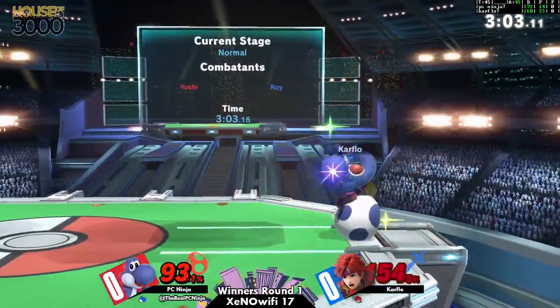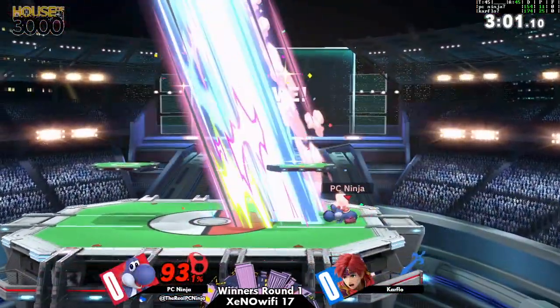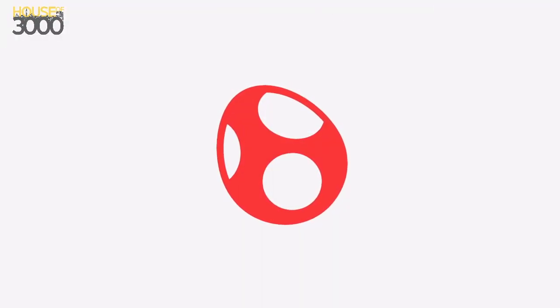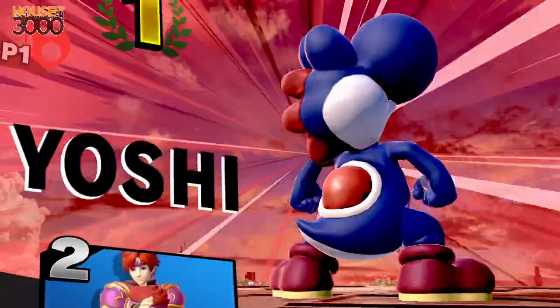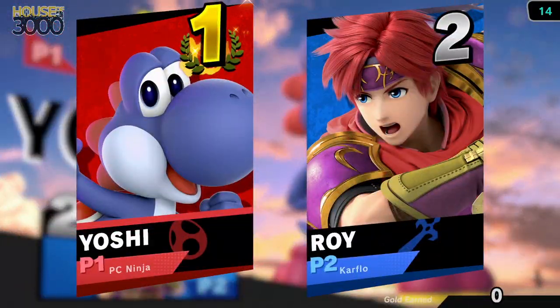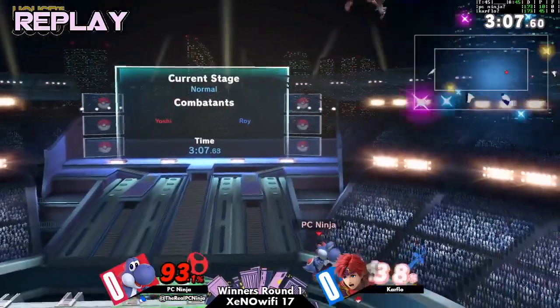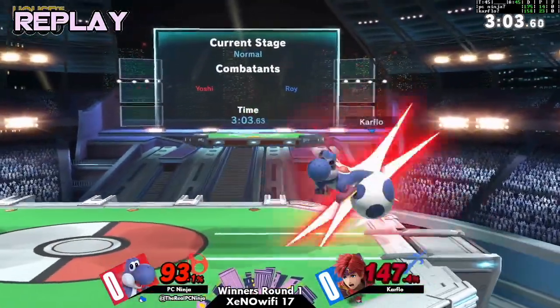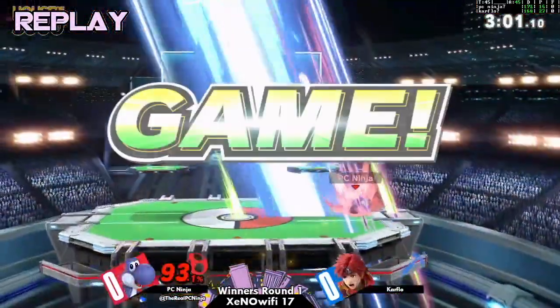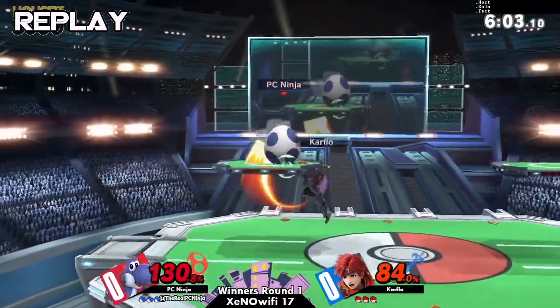Man, that's the second back air he's eaten and he's not dead? How? I don't know how he popped out of shield while still on the ground there. Typically when you pop out of Yoshi's egg, aren't you in the air? He air dodged out of the egg — frame one air dodged right into the down-B.